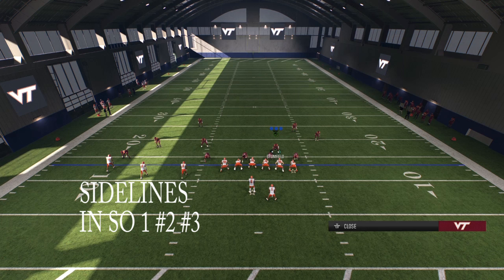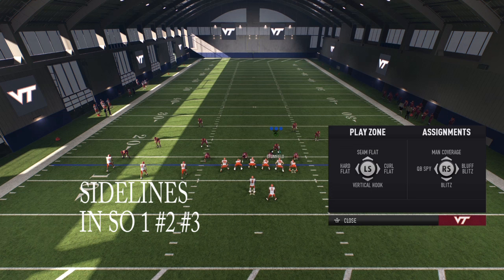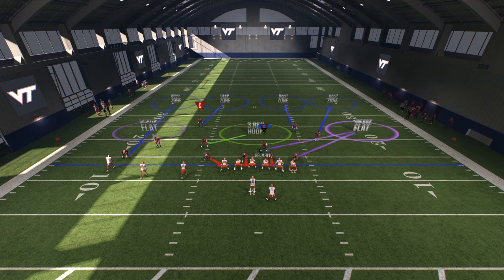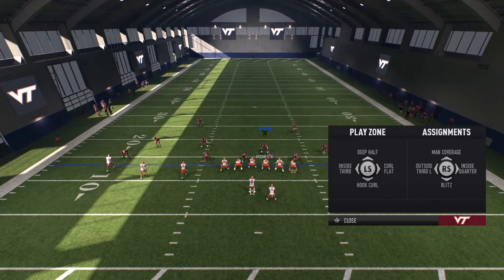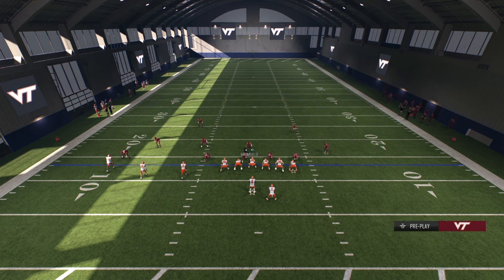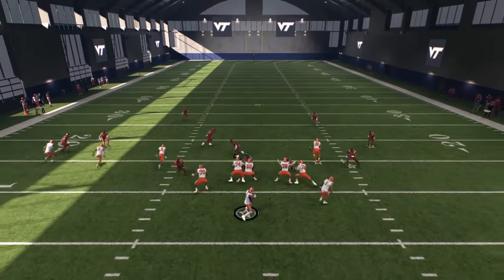We are going against a three by one — three receivers. You want to count from the sidelines in: number one, number two in the middle, number three. If you are in two by two, it's going to be a tight end and a wide receiver, running back — that will be one, two, three. The key to match defense is to make sure that you have quarter flats or seam flats on the field.